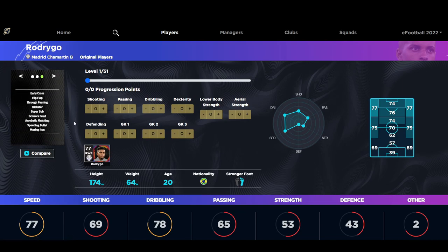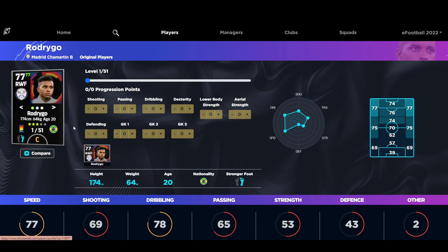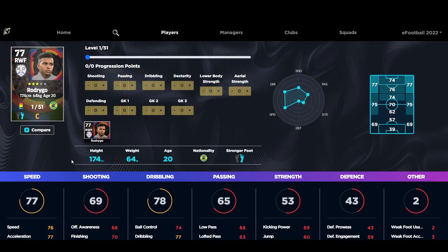We're going to take a look at super subs that have really good stats. You want a mixture of speed — coming on off the bench at around 70 minutes, you want speed and you want the Super Sub trait. Starting with the budget option: Raman at 9,800 GP. If you are focusing on getting a super sub, you want a mixture of speed, you definitely want the Super Sub skill, and you also want him to be a fairly good player in his position. He doesn't have to be the best, but that high speed coming off the bench is huge.